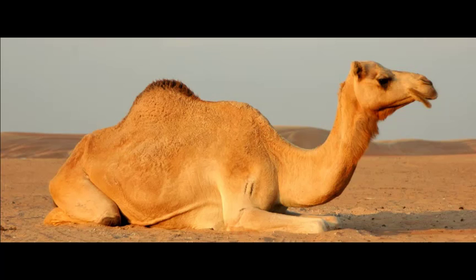Starting with the camel, it is a large beast that is unaligned and it has an armor class of 9 — I think that's one of the lowest in the game actually. It has 15 hit points, which is 2d10 plus 4, and a speed of 50 feet. It has a strength of 16 and a dexterity of 8, that's where we get the 9 armor class.